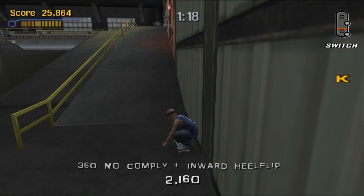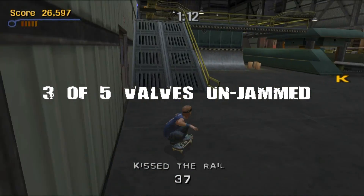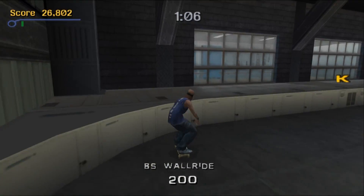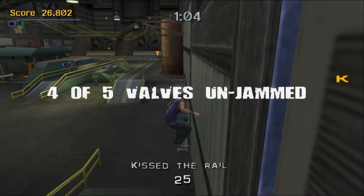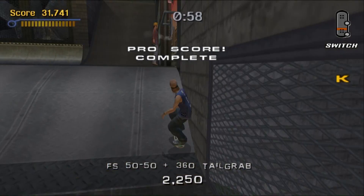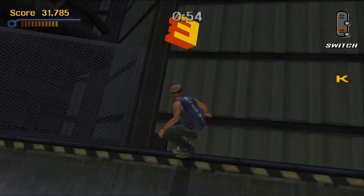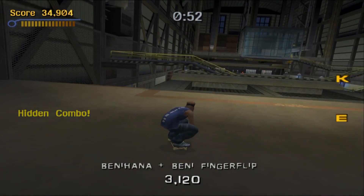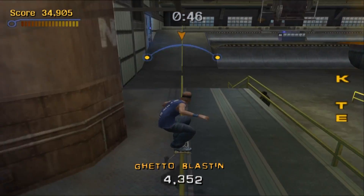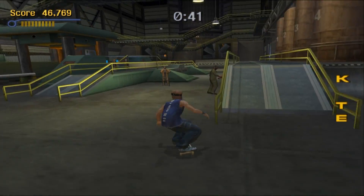Tony Hawk 3 added Reverts. In the previous games, when you went up a vert element like a quarter pipe, your combo was basically done. Now if you go up a quarter pipe and land, you can Revert with R2 — your character spins their board — giving you an opportunity to Manual again and keep your combo going. So you can use every element of a level as part of your combo. The character doesn't seem to move quite as fast as in Tony Hawk 2 and doesn't jump as high, but you blow through objectives really quickly.